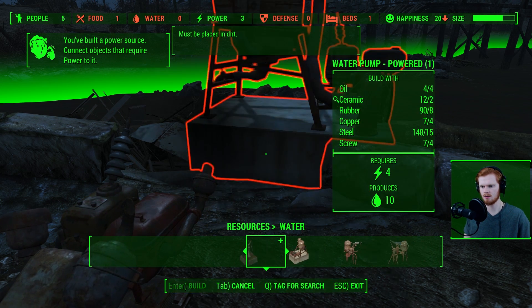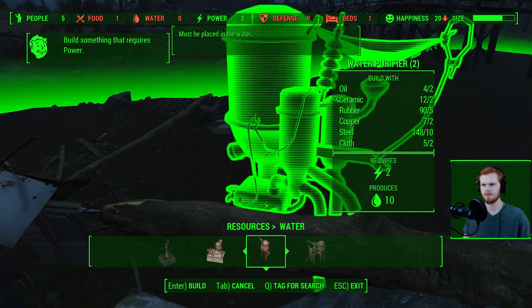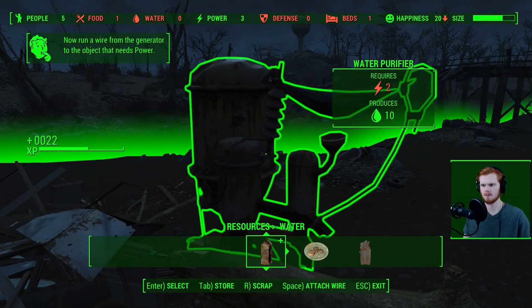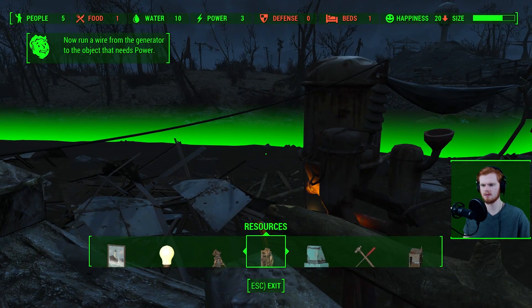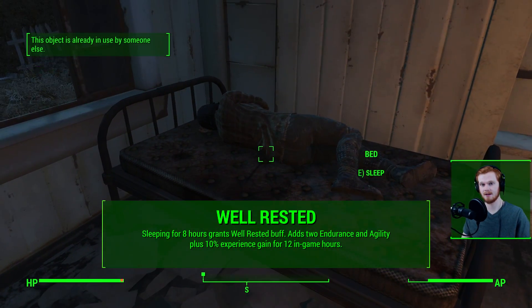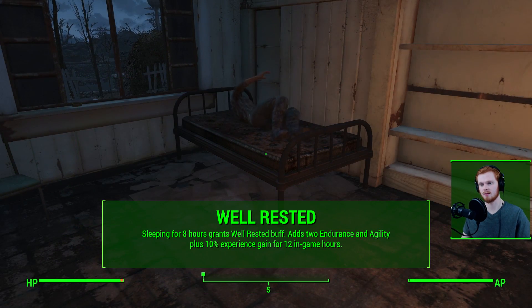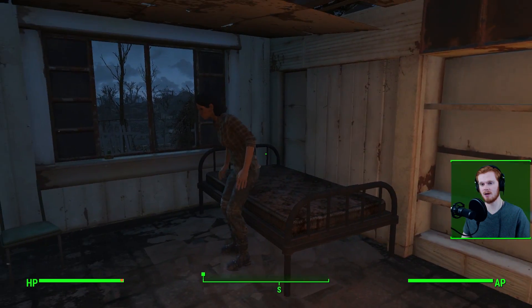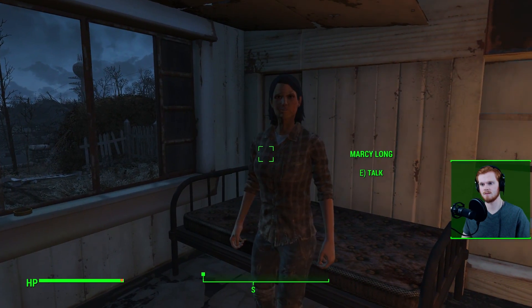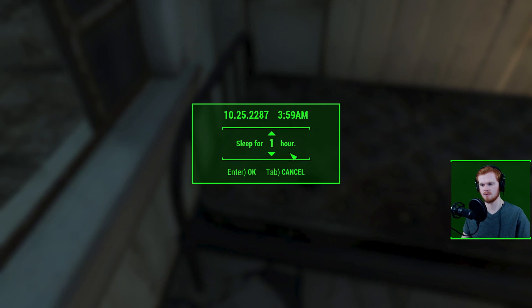One last thing on water: you can also drink straight from a water pump — the basic pumps you built in Sanctuary for Preston and Sturges. Those water pumps will let you drink straight from them. You won't see any effect but you can hear it, and it will quench your thirst. You can also fill bottles from them, so before you head out of a settlement, make sure to fill up all your water bottles. Next up, we're looking at Well Rested — the buff you get after sleeping. I believe it's eight hours on a good bed, and it gives you a 10% experience bonus for 12 in-game hours.